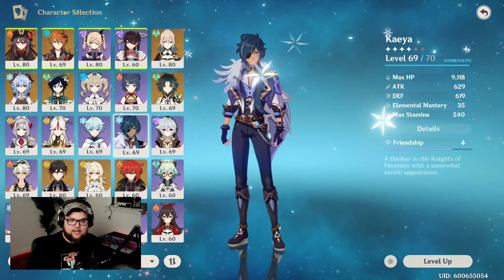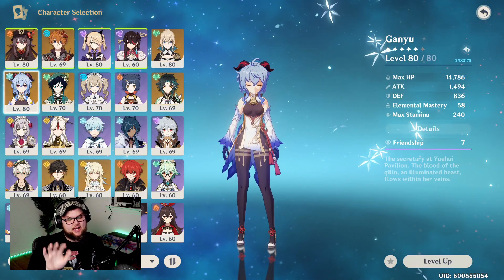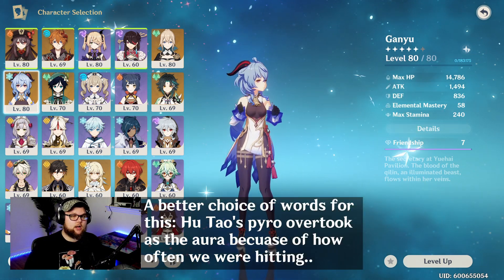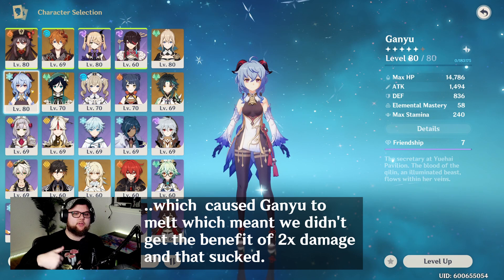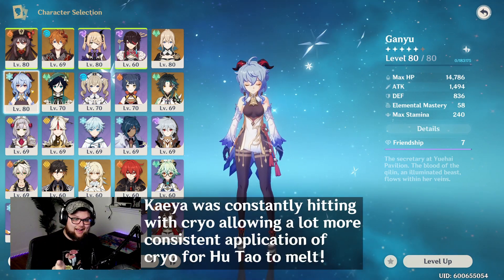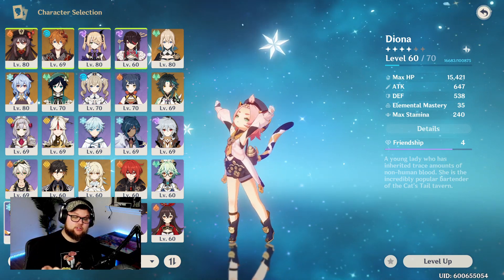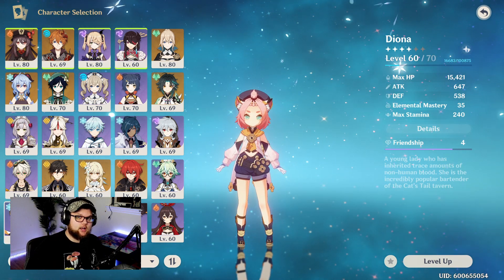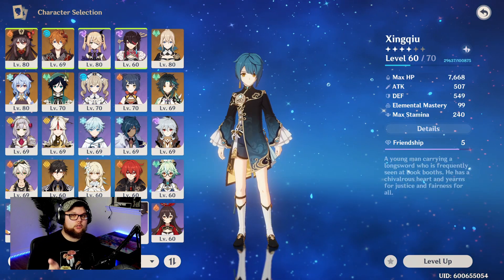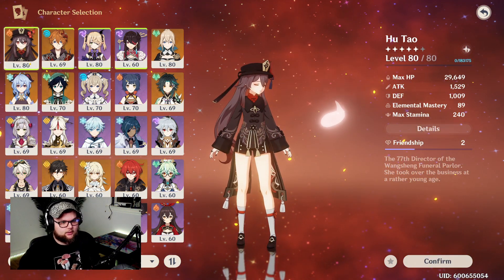Beyond that, you could add Kaeya for off-field damage during his burst, or Ganyu for off-field damage during her burst — though I tried Ganyu and found the duration of her Cryo application is way less frequent than Kaeya's. I think Kaeya works better as the Cryo applicator in the Melt comp. Diona is also a really solid option: she provides shields for survivability and can apply Cryo with both her elemental skill and elemental burst.